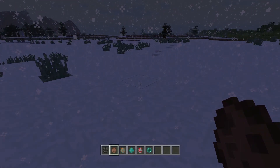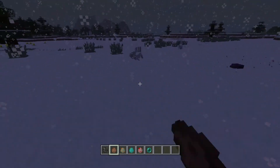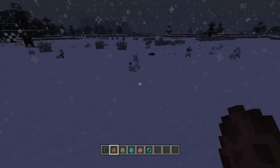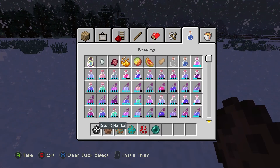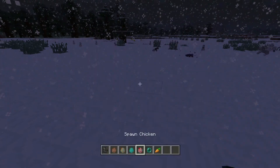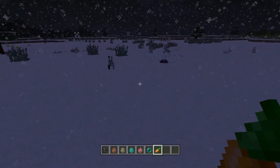Next one is rabbits — a new passive mob that comes in various colors. Let's spawn a load of these little fellas. You can breed rabbits in survival with carrots, golden carrots, or daisies. If you equip a carrot they will all look at you and head towards you.